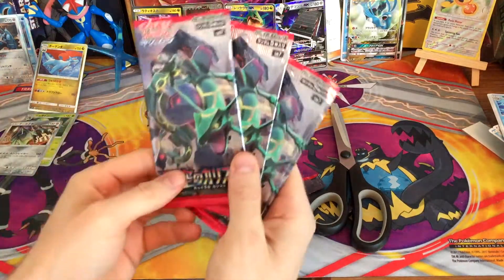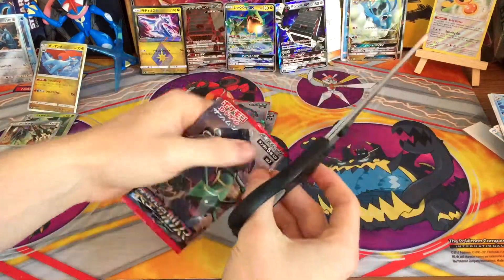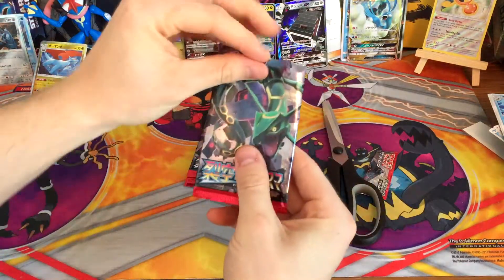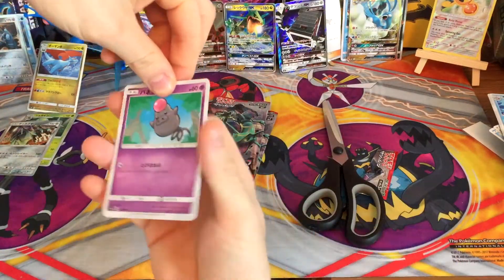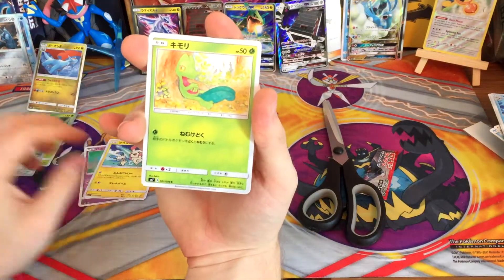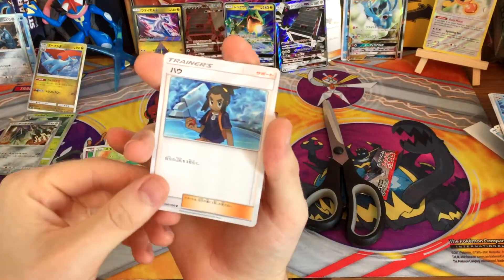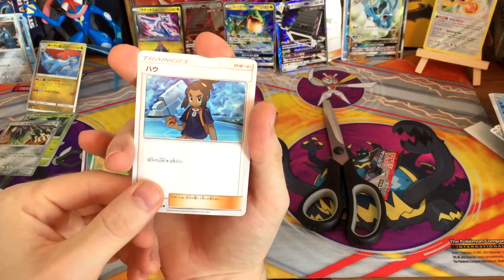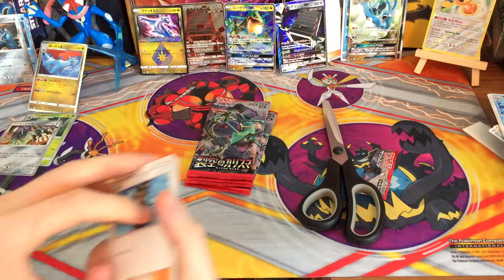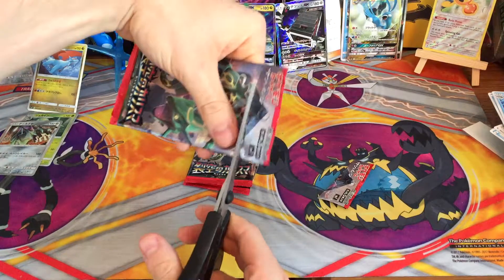We're approaching our last four packs — let's hope we can get something cool out of them, at least another GX or maybe another prism. I've never opened anything with prisms in — Japanese wise — so I don't know what the average is for a box. I know in English it's about three, so if the Japanese boxes are smaller, it's probably just one. Sounds about right.